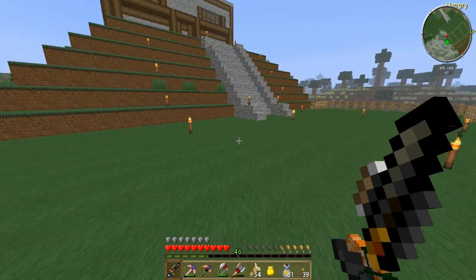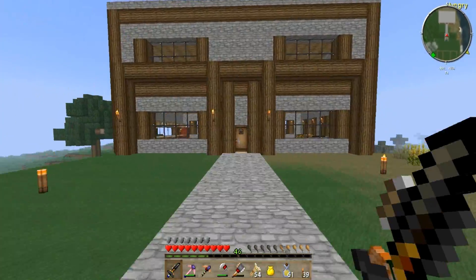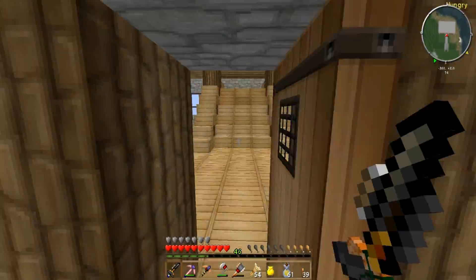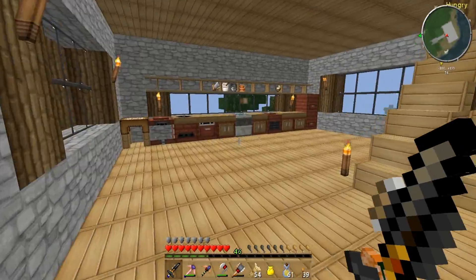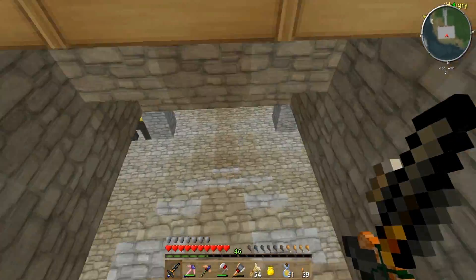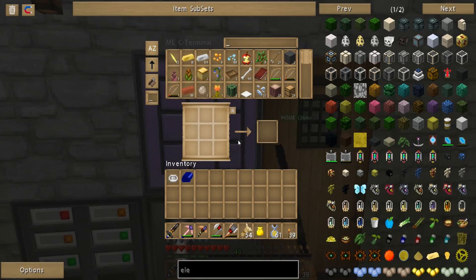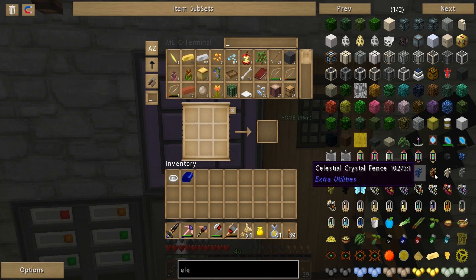Alright, so a couple things I want to do today. One: I'm going to go down to the basement. There's a really, really cool block that I want to use instead of this staircase here - I want to get rid of this. So let's see, I was looking it up earlier.